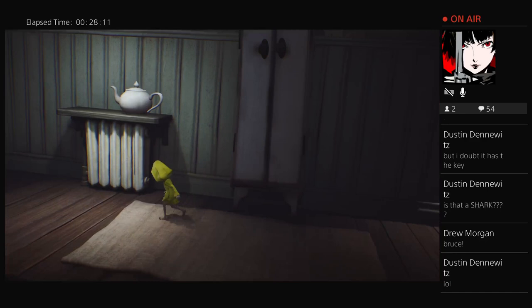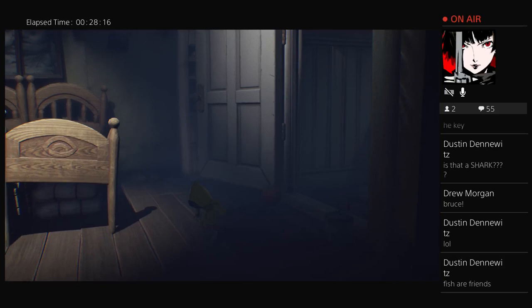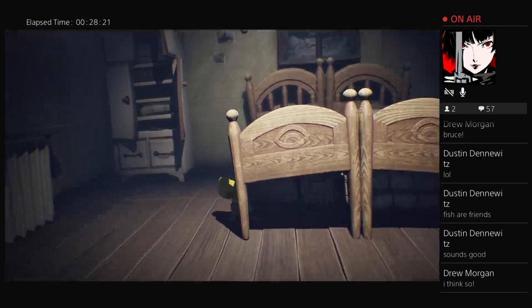My working theory is this guy in the bed has the key. I've got to wake him up. Of course, he's gone now though. If he's gone, then where's the key?